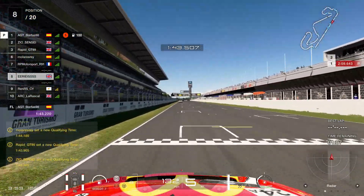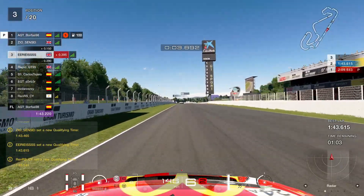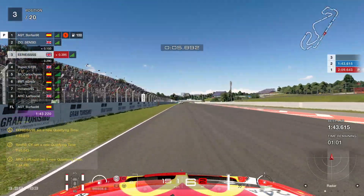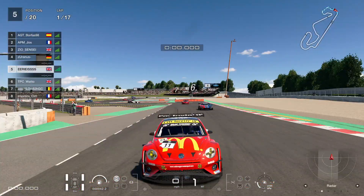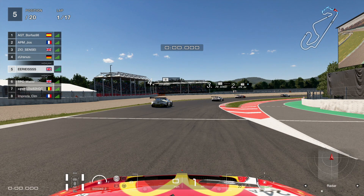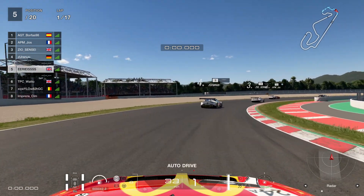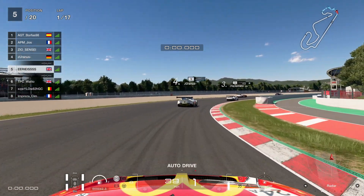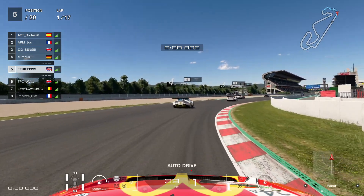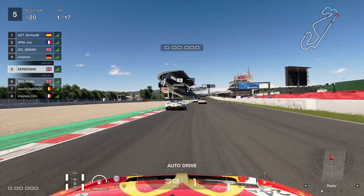Finishing our lap — our best was a 1 minute 43.615, good enough for fifth. We were four tenths off pole and the spread from the pole sitter to 16th was only a second, so it's incredibly competitive. We're car number 11 in what I like to describe as a business class lobby — not the worst so not economy, but certainly not first class.